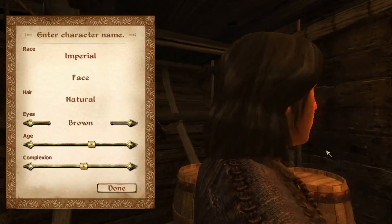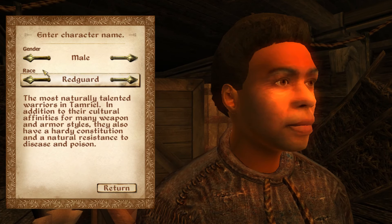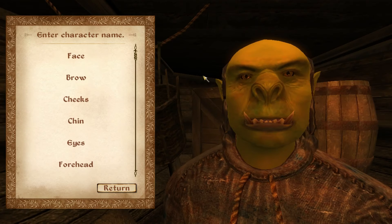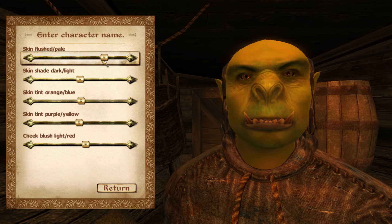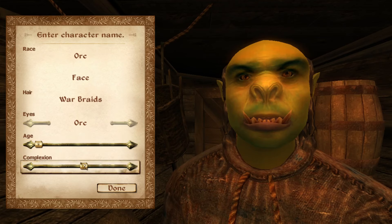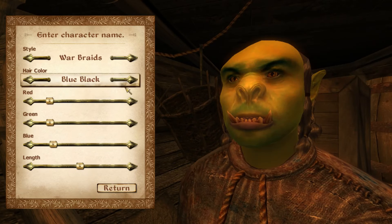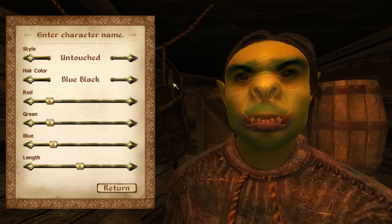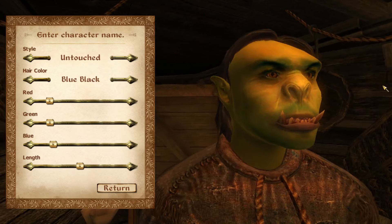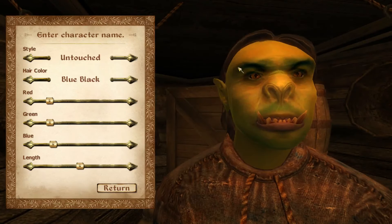Right now it's a pretty stereotypical selection screen. I'm going to go for a Dark Elf — actually, you know, I should go for... I should make Grug, because Grug was my first ever Morrowind character, everybody. So let's make Grug. I'm going to make him a little greener, really young — I feel like that would be very appropriate. I'm going to make my character and cut to when I'm done.